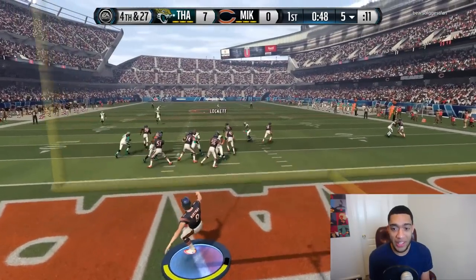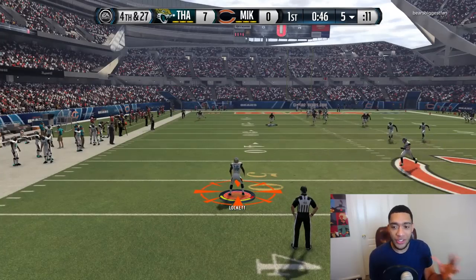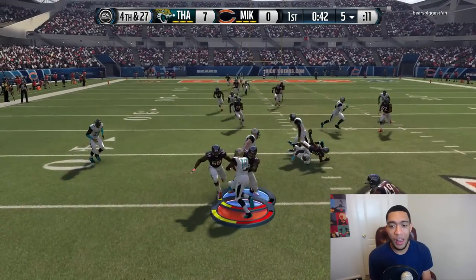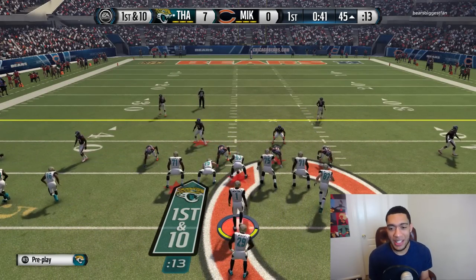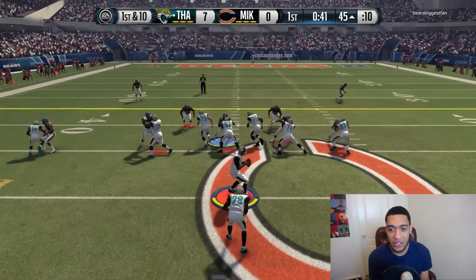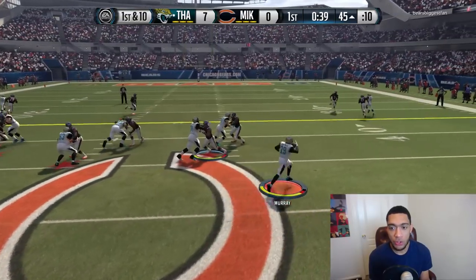My opponent has no other choice than to punt the ball. Also, I forgot to tell you guys — that's who number 16 was, it was Lockett! No wonder he couldn't hold the block. I freaking love Lockett, that's why I got him on my team. Obviously blocking is not his specialty. First and second down, let's get this ground game going.